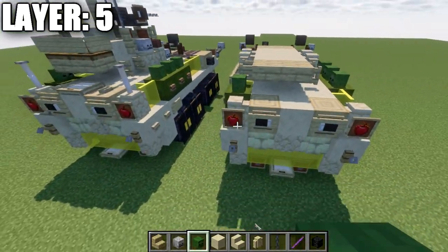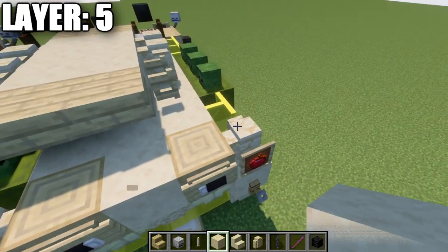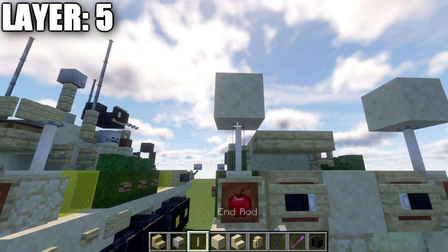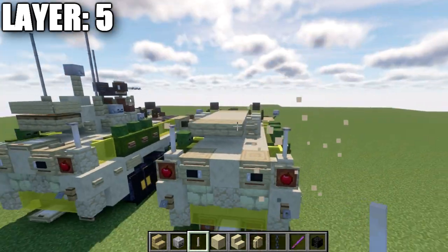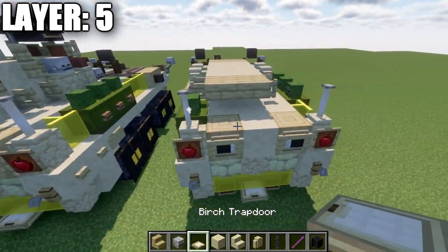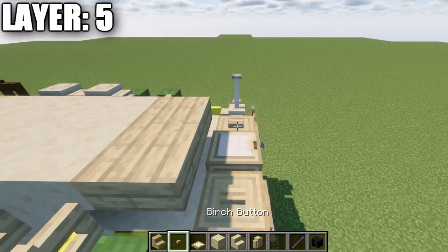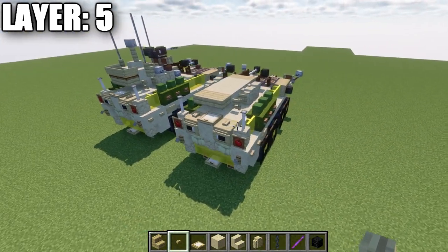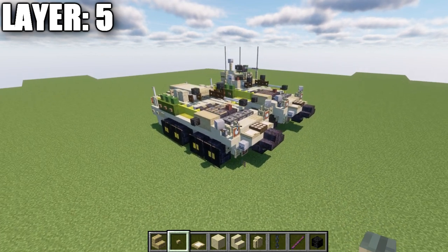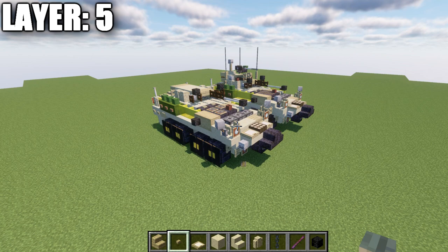Place an end rod by first placing a temporary block one space above the wall, then place the end rod off the bottom of that block, and delete the temporary block — so the base of the end rod faces upward. Place a birchwood trapdoor on top of this block and a birchwood button on top of those two blocks. That wraps up layer five — let's move into the final layers, six through nine.